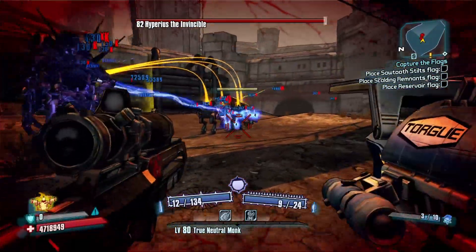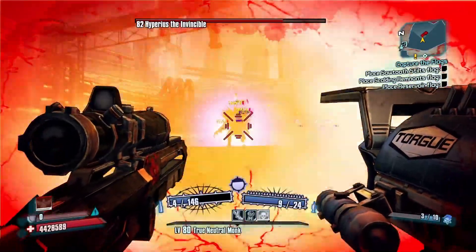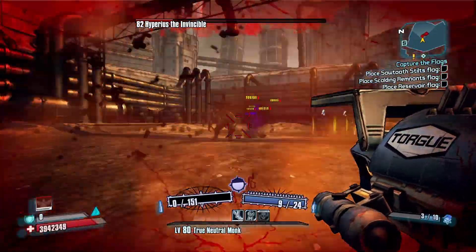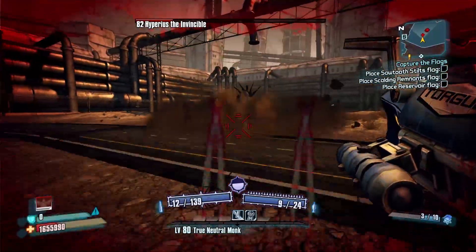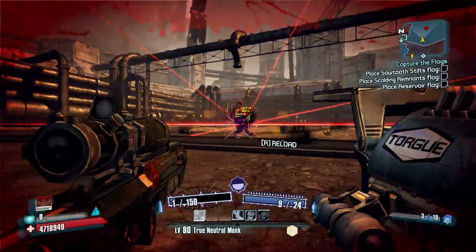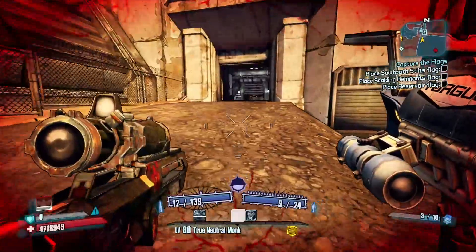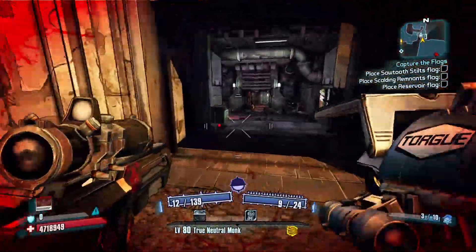Make sure you get them nice and stacked up so you can get rid of the shields. Now run out of the arena so you can despawn the robots.